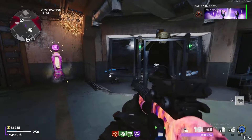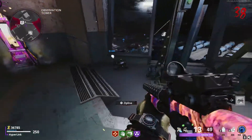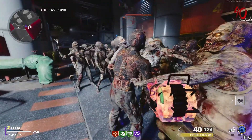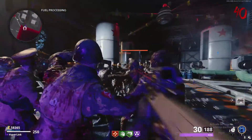Same exact thing as before: start flipping between your weapons and deploy your ARC XD at the same exact time. As you'll see, the ARC XD will just start taking off and you can detonate it right against this window.